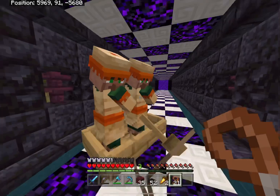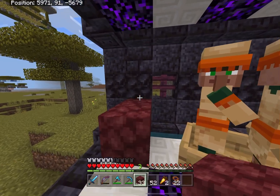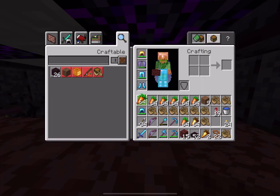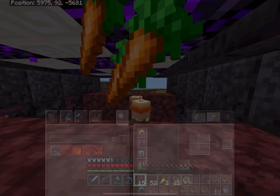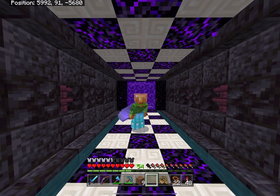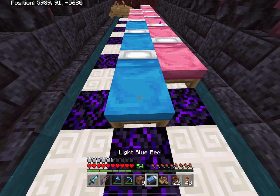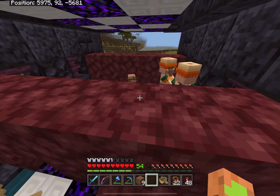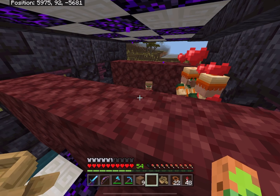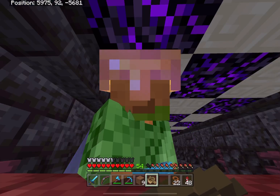Actually, I need to exit the tunnel. This is a savanna biome — we can just keep them right here at the end of the tunnel. Give them a bunch of carrots. And now we wait. I completely forgot they need beds. And now we wait — they're quick! Thankfully I've already got a boat down, but I better be ready with more. Soon we'll have more firebenders than we would know what to do with.